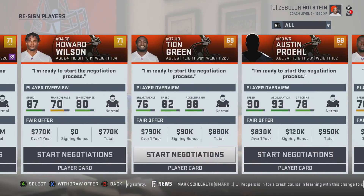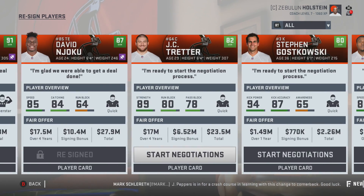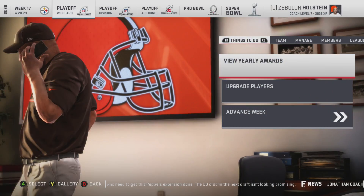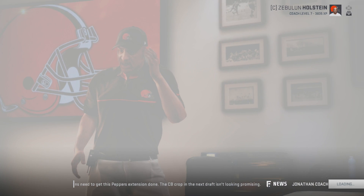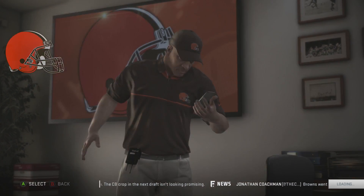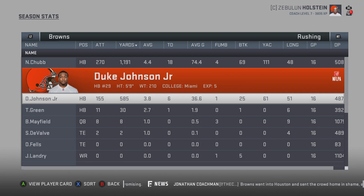He always goes up high but I don't think he actually became superstar dev. He's been doing this every time — always becomes a really high overall after a few seasons. We re-signed everyone we needed to — pretty much everyone should be happy now. We do make the playoffs, the Steelers are 11-5. Rodgers takes MVP. Let's take a look at Baker's stats — touchdowns down, three picks, decent yardage.